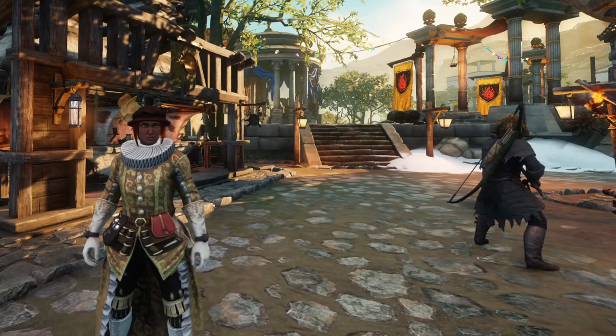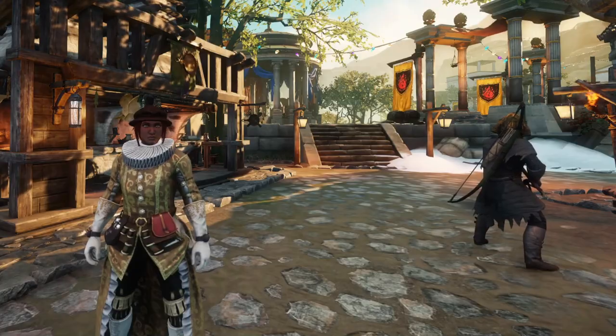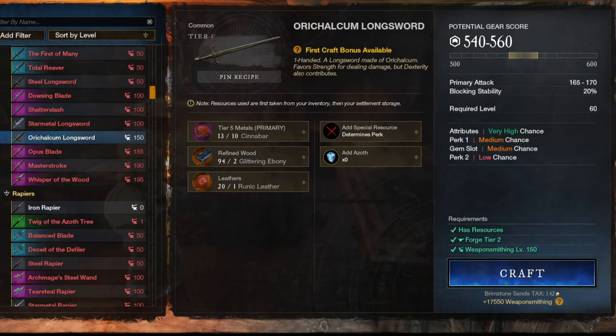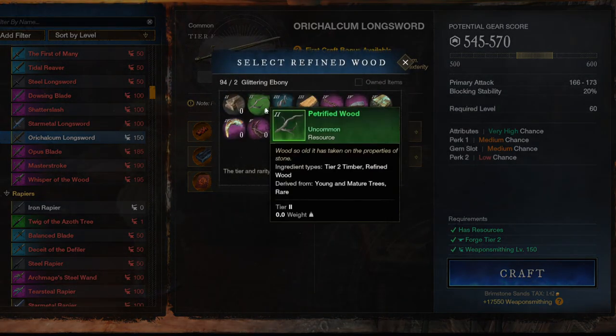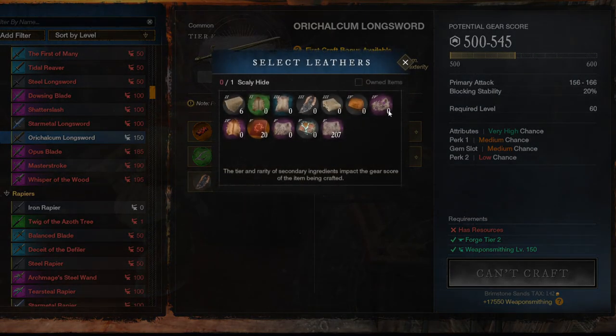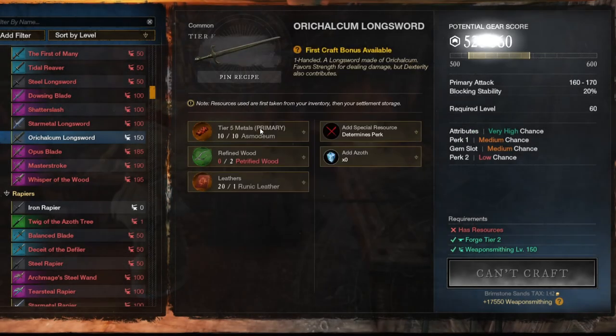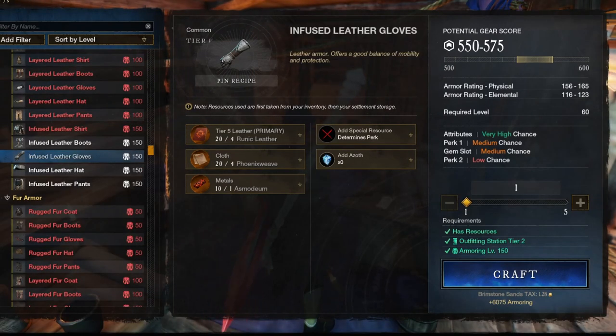The final category will be the crafts that require you to invest different items that will impact the values — the regular crafts like the tier weapons and armor. This will be where you will craft the best gear in the game. The first thing you will notice is that the quality of the materials you choose to use will impact the overall gear score outcome. In order to even have the potential to craft 600 gear score items, you will need to use cooldown materials in each slot available in the crafting window — Asmodium, runic leather, phoenix weave, and glittering ebony. If you substitute even one with a regular or rare tier 5 material, your outcome can never reach 600 gear score.